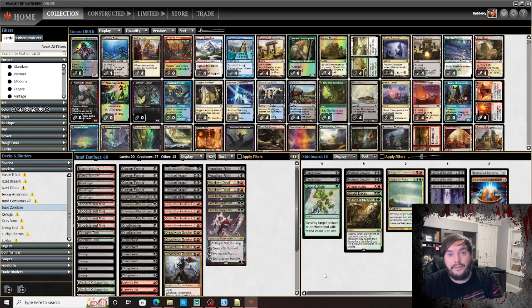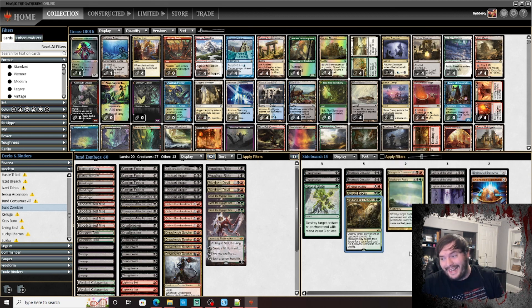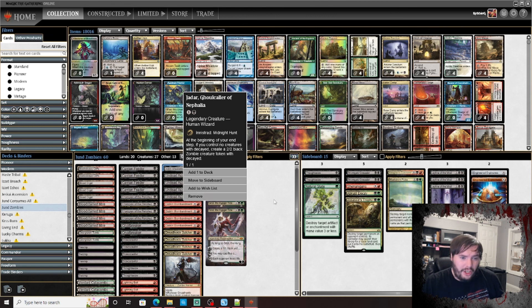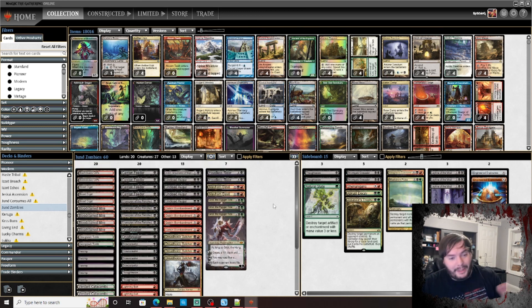We have extra random removal that green adds to this shell. This is pretty good against Hammer Time, so that's solid. Abrupt Decay also pretty good against Hammer Time as well as dealing with a Faerie or something. Assassin's Trophy showed its flexibility to keep them off Tron long enough. Overall the sideboard felt pretty solid. Main board Headless Rider allowed us to get that last win. We never drew Jadar, but the deck functioned.